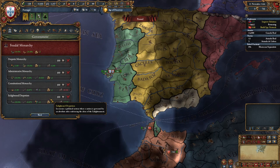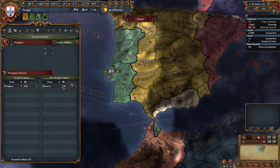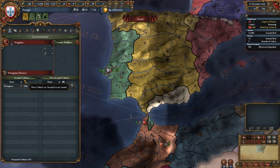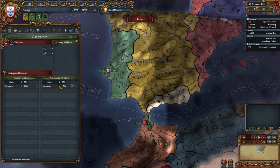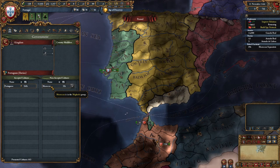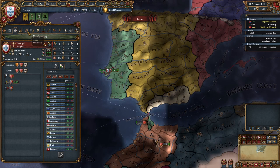This is our government screen — we're a kingdom. We are Portuguese as our culture, with Portuguese accepted, but the Moroccan culture is non-accepted. This is something we could potentially change: if we have a certain amount of Moroccan culture development, we might actually be able to embrace Moroccan culture. It won't supersede Portuguese culture, but we might be able to live in harmony. We can promote cultures zero to two, but we don't have enough Moroccan representation right now. In the future, we might want to do that.